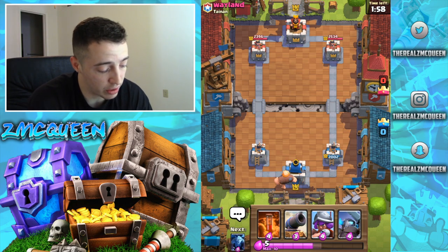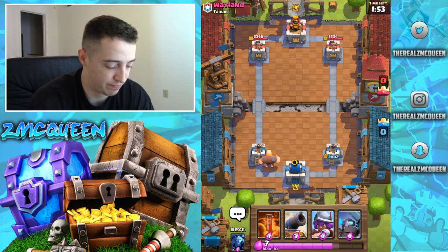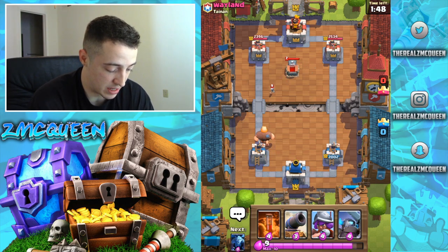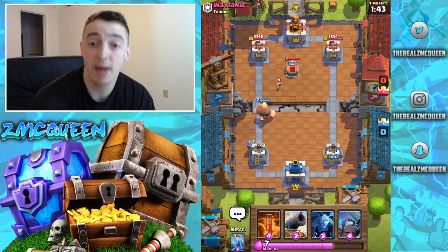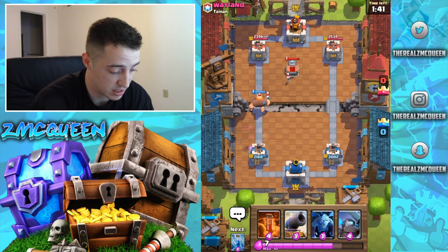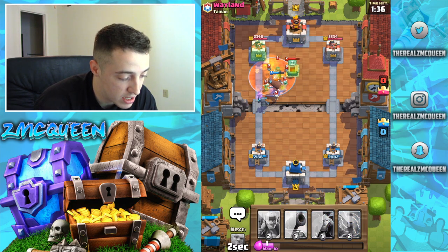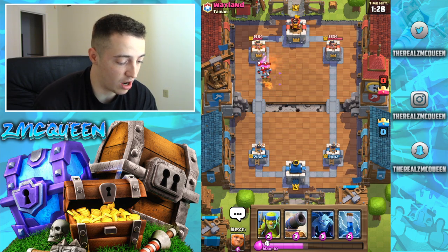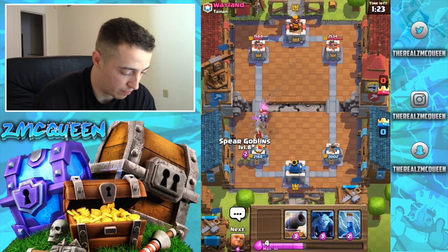We're gonna do another push here. If he follows up with another tombstone, we could follow up with Musketeer again. This guy is doing the same thing he was doing last time, but what he doesn't know is I have a poison on my sleeve. Come on, get that tower — yes! That poison, and we got a Mini P.E.K.K.A. shot off on the tower! Holy cow, look at that — that's how you follow it up, folks.